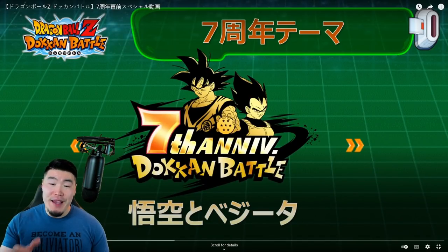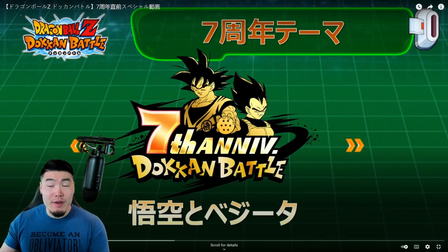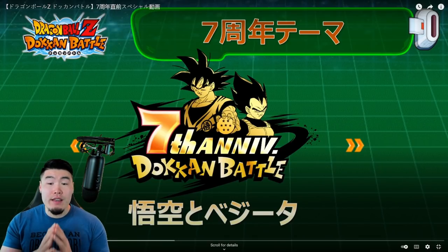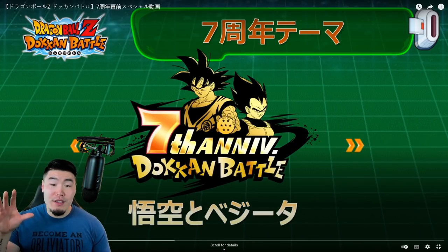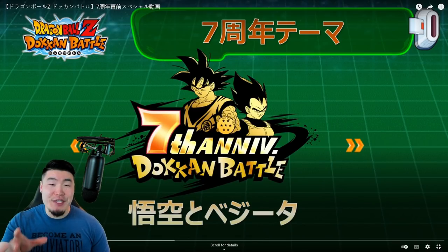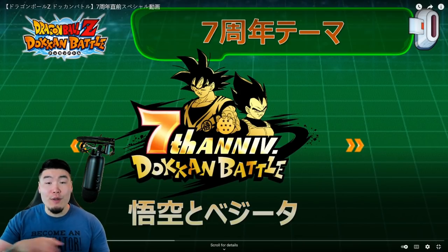A few hours ago Bandai released a 7th anniversary preview video, and this is separate from the live stream they're also going to be doing in a couple days. This video did provide a lot of information about the upcoming celebration, so I just wanted to give you guys a quick breakdown of all the highlights to get you fully up to date. We're starting with the 7th anniversary logo with Goku and Vegeta, with Goku holding the dragon ball — looks great.